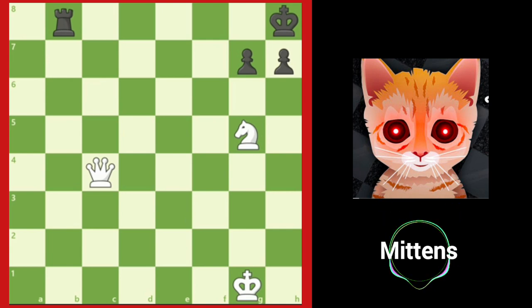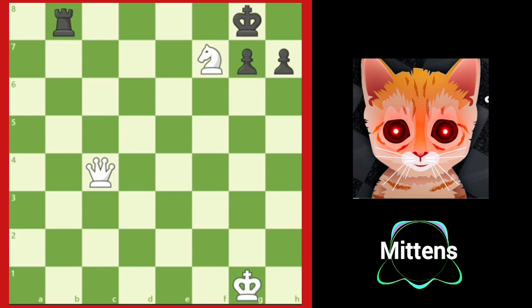However, white does have a knight that can check the king like this. After knight f7, the king is forced to g8. Notice the king is lined up with white's queen on the a2 to g8 diagonal. That means once the knight moves, there's a discovered check. But where should the knight move? If the knight moves back to g5, then the king will simply move back to h8 and we're in the same position.